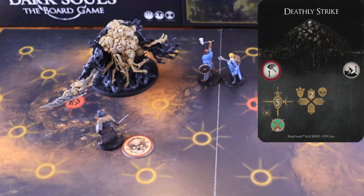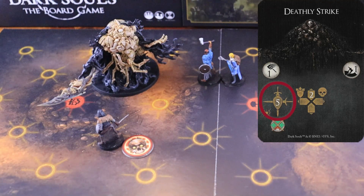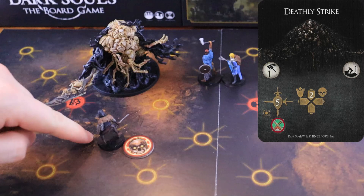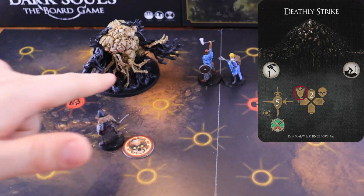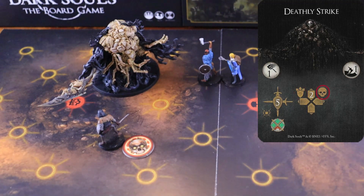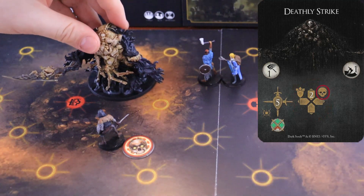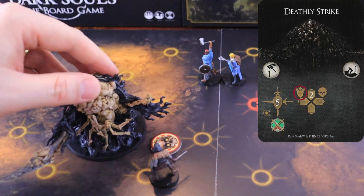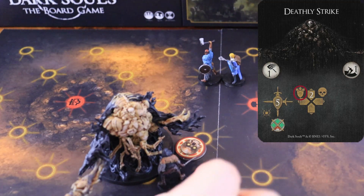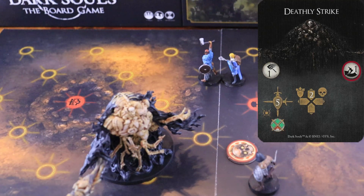Deathly Strike! Needle starts by attacking within a range of one, the nodes facing its front, right and left arcs, dealing five physical damage to all the characters inside the nodes hit. In this example, these would be the nodes hit. Then, Needle starts its movement phase by pushing any character inside its node to the nearest node facing the arc. Then, it turns towards the node that is the closest to the character with the aggro token. It moves two nodes forward, always reorienting itself to the node that is the closest to the character with the aggro token, pushing that character on its way to one of the nearest nodes that faces the boss's front arc. This attack has a weak spot on the back arc and a dodge difficulty of one.